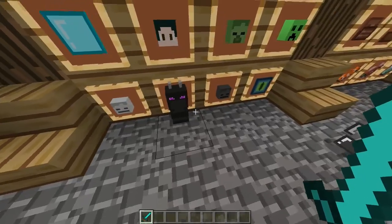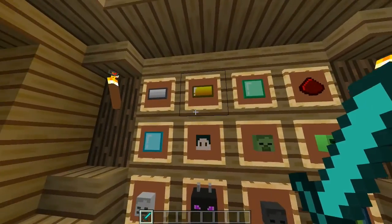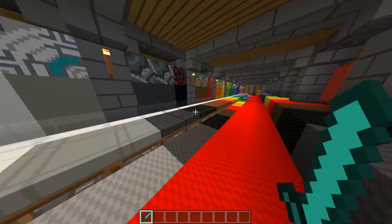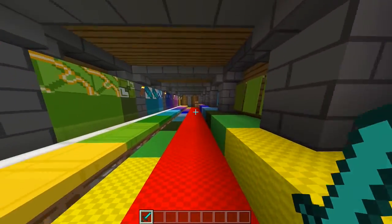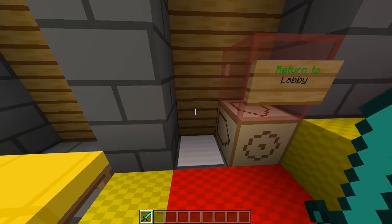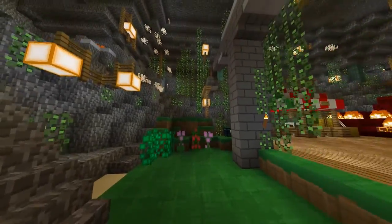We got a Steve head, we got a dragon — dragon looking like his breath is hot. We got our diamond, emerald, gold, and iron ingots. And as you can see, we got the colorful stuff — our banners, our beds, our terracottas and all that stuff. Now let's go back to the lobby.